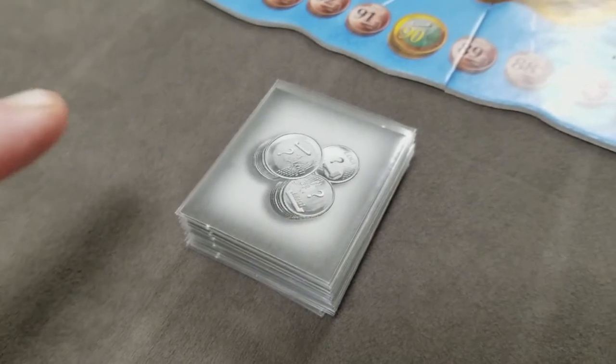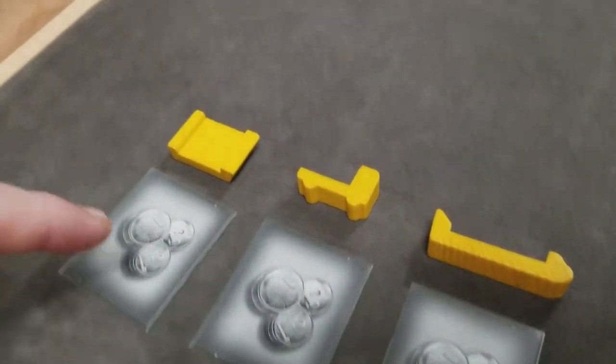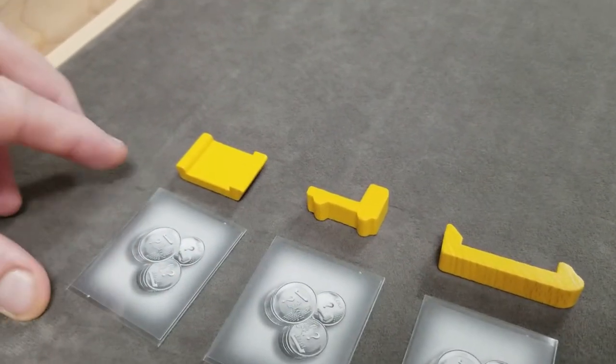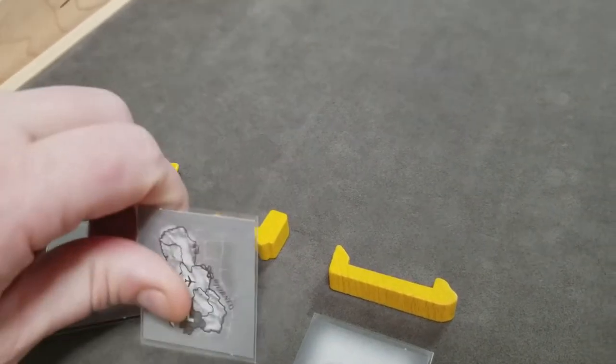Next, shuffle the deck of area cards and give each player three: one for their boat, one for their truck, and one for their airplane. This will represent the starting location for each of these vehicles.